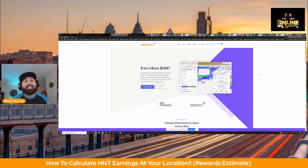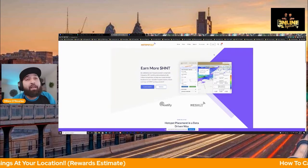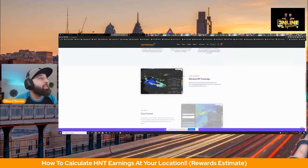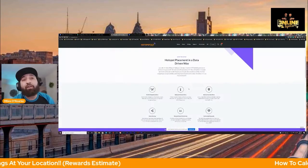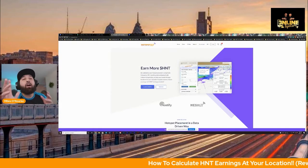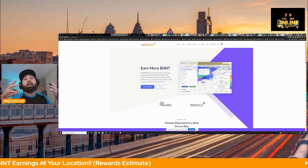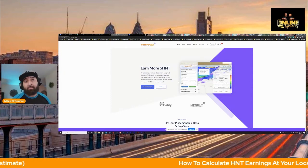Here it is — this is hotspotrf.com. This website is pretty dope. You actually get to come on here, create a free account, and you'll get 10 credits. What these credits are going to do is allow you to pick 10 different locations where you may want to put your hotspot and get an estimate of how many other hotspots yours will actually be able to communicate with. It'll give you an estimate of your rewards — how much you're actually going to be making daily, weekly, and monthly.